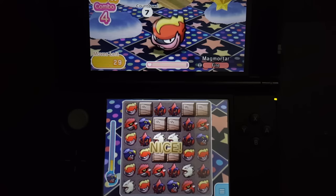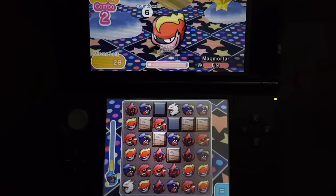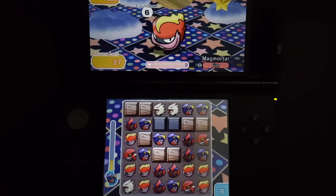You want to probably make use of the starting T-boost Plus ability that Magmortar actually has. What you want to do is get rid of those initial Magmortar icons as fast as possible. You can probably do that mainly by matching Tyranitar icons to actually eject them away, or making dual matches with the Magmortar icons itself.